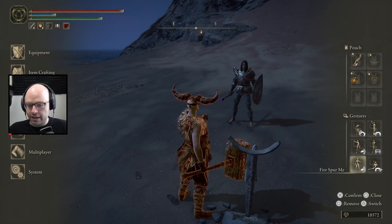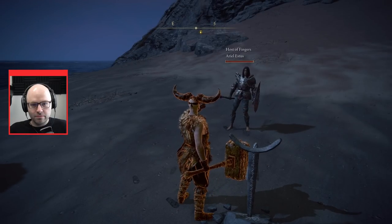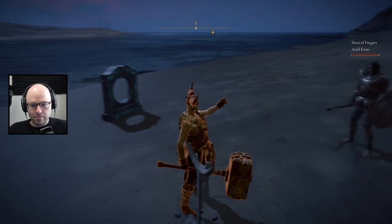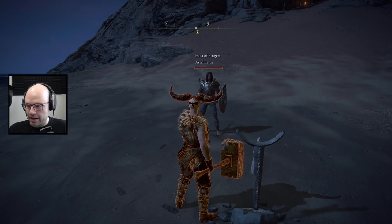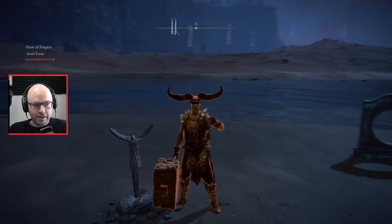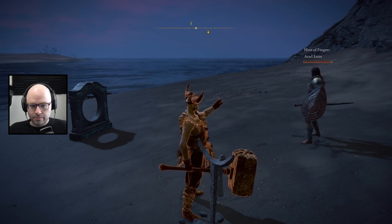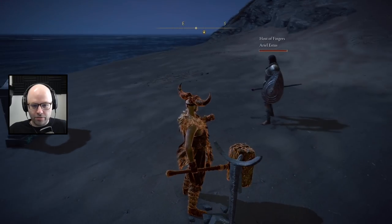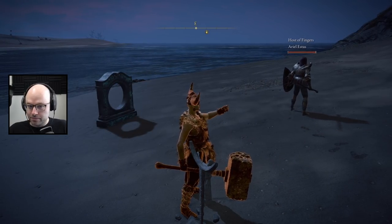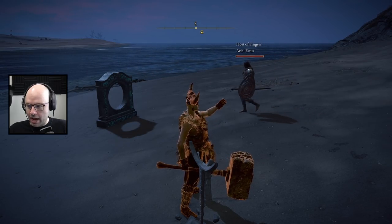I feel like this possibly imbues our host with a sense of confidence. They feel like maybe because I'm looking so gangster here, they're like, I'm safe. I will say I did about maybe half an hour of summoning last night — not at Radahn, but at Crucible and Misbegotten Warrior. And we had three successful co-ops in half an hour.